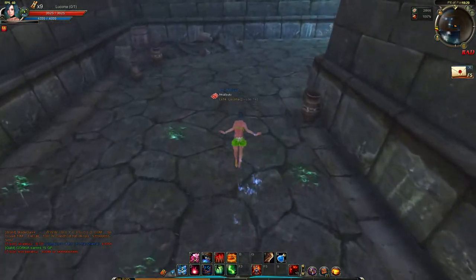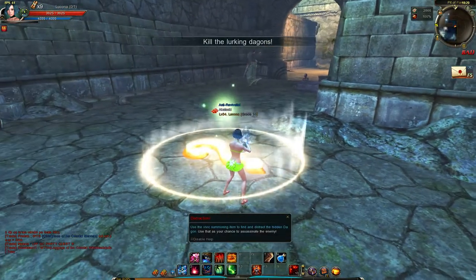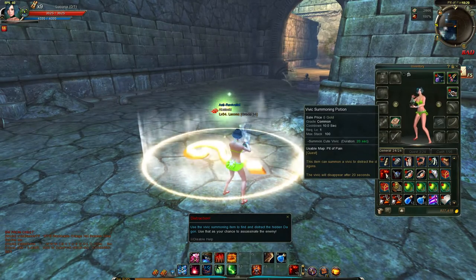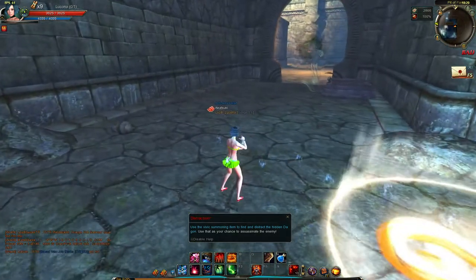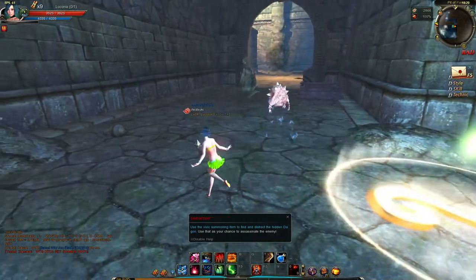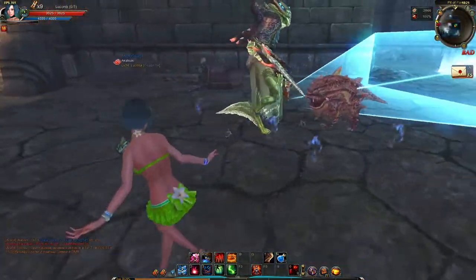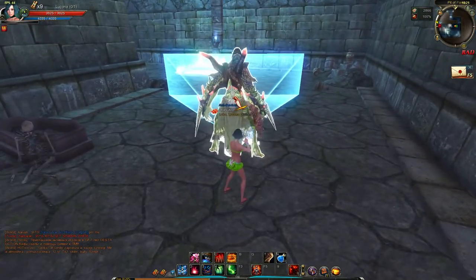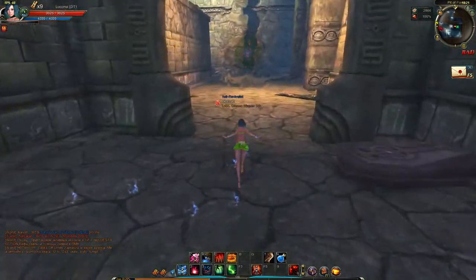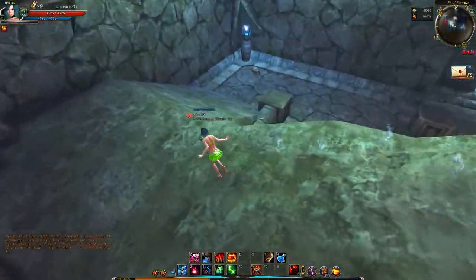There are mines again, and this is the first distraction part. You've been given a chest with Vivix summoning potions. Open the chest and you'll get 10 of these potions. You can drag them into your skill slot and use them by pressing the corresponding key. The Vivix will distract the enemy, and then the same as before — walk behind them, wait for the dagger icon, and left-click to execute.